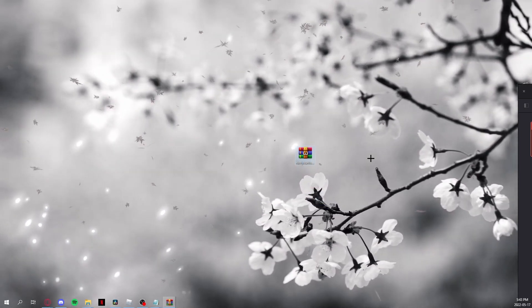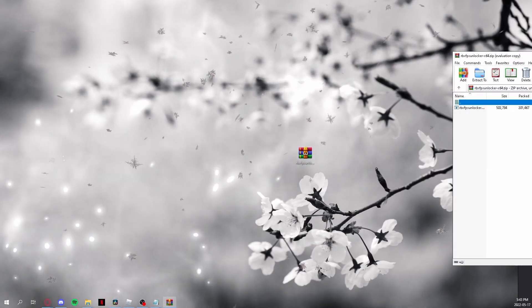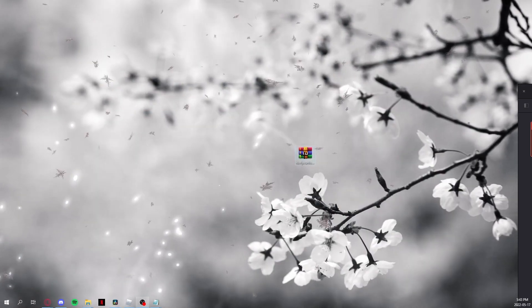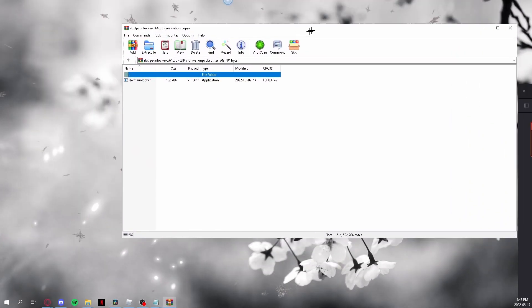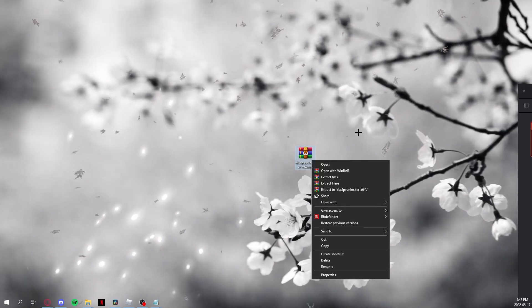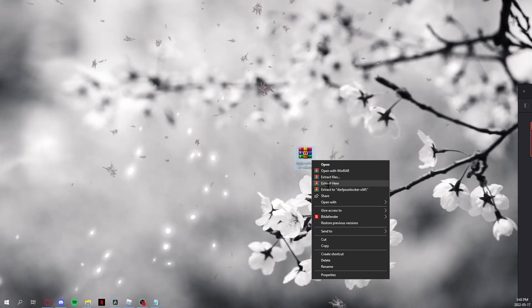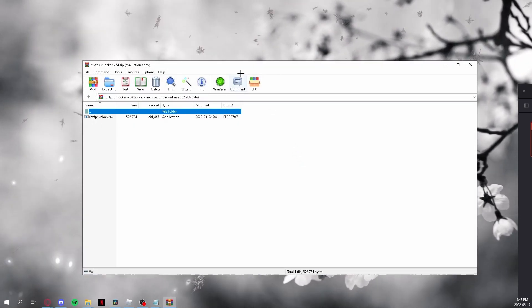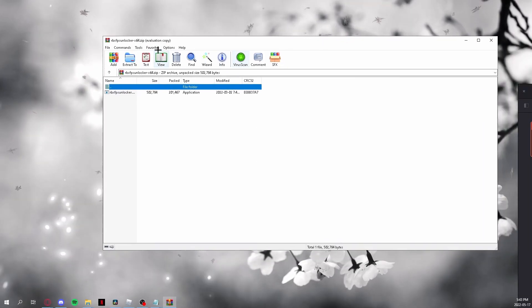Open the file you just downloaded — the RBX FPS Unlocker zip. You can use WinRAR or 7-Zip to extract it, or your computer already has a built-in extractor. Just right-click the file and it will say 'Extract here' even without WinRAR. If you do have WinRAR or 7-Zip, you should already be familiar with the extraction process.